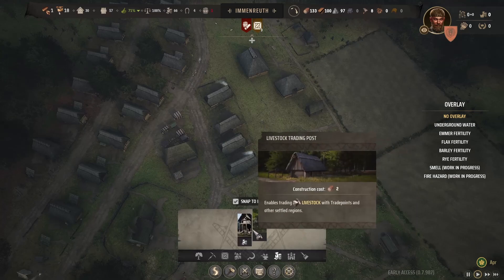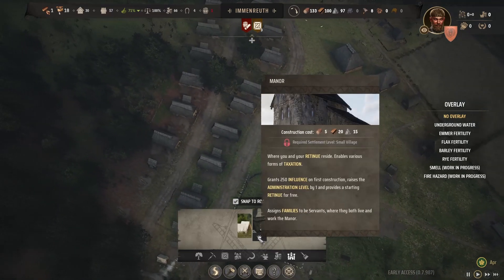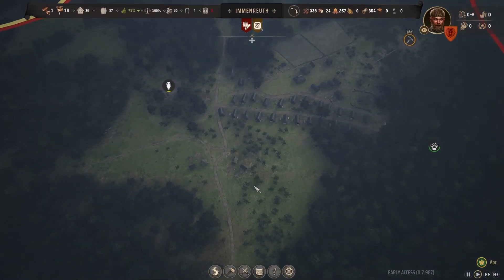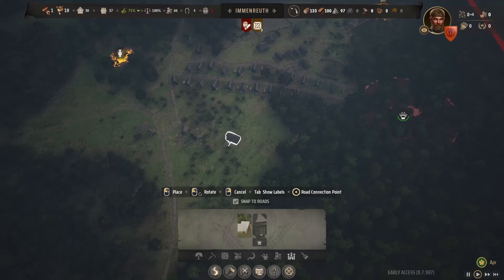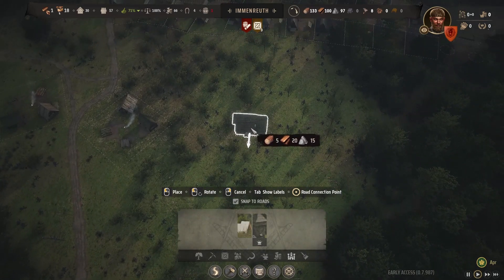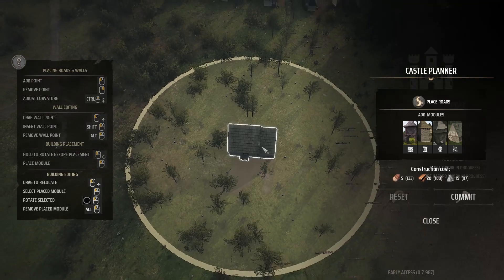Oh, that's right — we can build the manor. If I want to place it, I want to put it just inwards from that logging camp, something like this. Welcome to the castle planner — this is a work in progress feature. Here you can edit the layout of your castle and plan the construction of new wings and towers. When you press commit, the old layout will disappear and the new one will be constructed. For now the cost is also fixed.